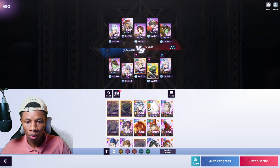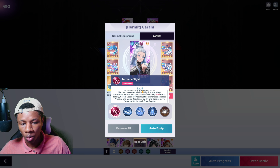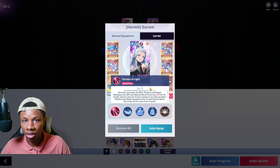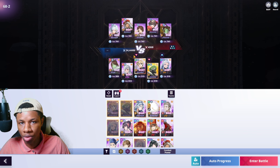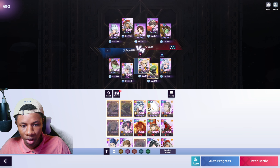For team compositions, the number one character that pairs really well with Calivon is Garam, because her ultimate provides special move pierce increase — very beneficial if you don't have his Revolution Tier 4. Princess Anak is also really good if Calivon is your only damage-dealing unit, since he can carry at max copies. Albeldo paired with Calivon is great too — put them next to each other and he receives the attack and defense buff.